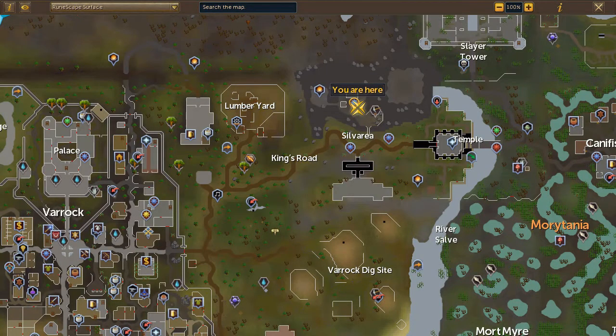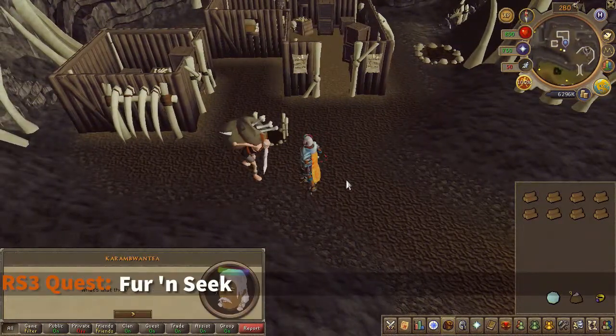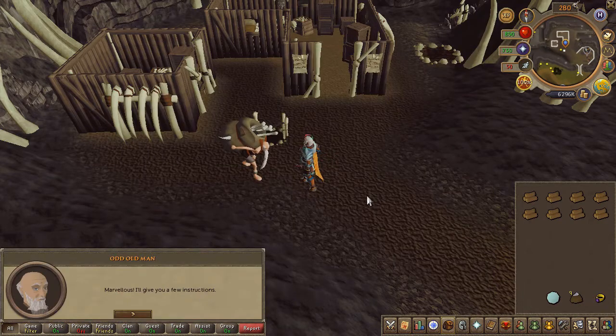To begin, speak to the old man located here on the map and accept the quest. You will now have to find several pelts for the old man.